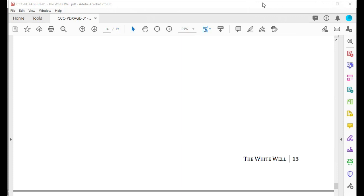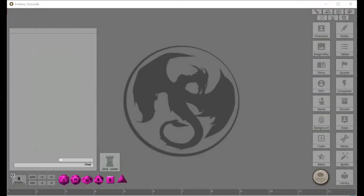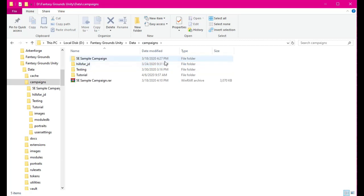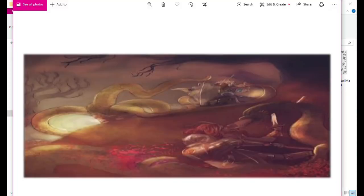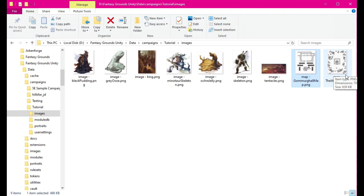Once I have all that, I'll put it in the folder. I'm going to put it into the tutorial campaign. As you can see, we're in Fantasy Grounds Unity, in the data folder, then our campaign — called 'tutorial' — and inside there's an images folder, and that's where you put all these images. It's for your maps, images, and pictures of the mobs. I found kind of representations of each of these mobs, and I'll get them as big as I can so I can manipulate them properly in the program.